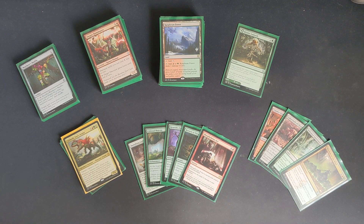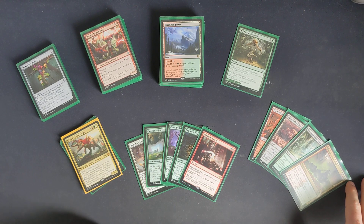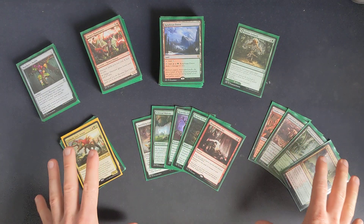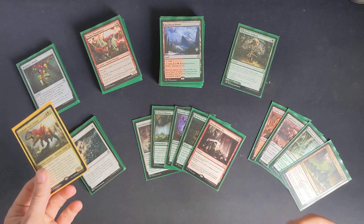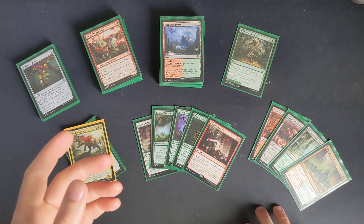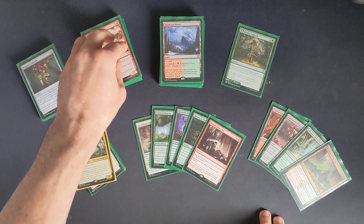I started looking into the percentages of drawing a card in a deck. Your commander deck is 100 cards, so every card there's about a 1% chance you can draw it. Your commander's in the command zone, so it's 1 of 99 cards - about a 1.01% chance. By the time you've drawn your opening hand of seven, the first draw is actually about a 1.08% chance of drawing any particular card. So it's about a percentage - too fine a detail really, but important to think about.